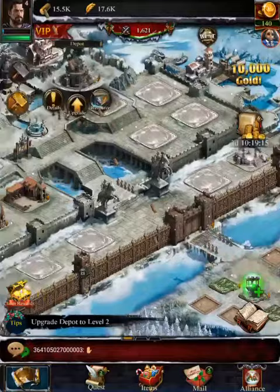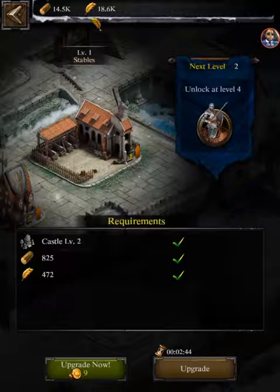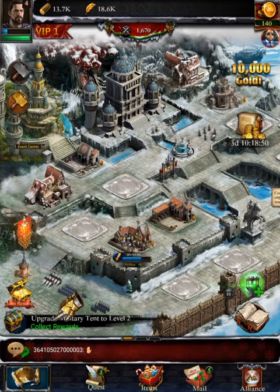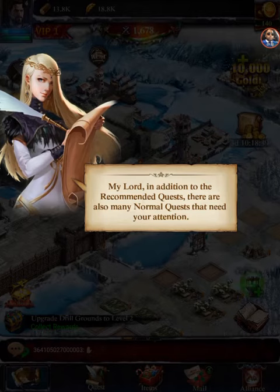We got the sawmill — now we gotta get our depot up to level two. Then we get our stables up to level two and the range up to level two as well. A good rule of thumb: get everything leveled up with your castle. If your castle is level 10, you want everything you can upgrade to be matched up with that castle level.